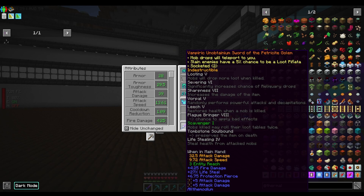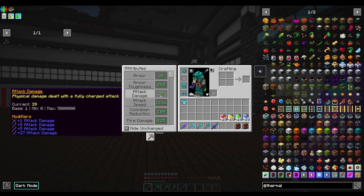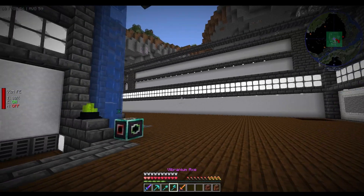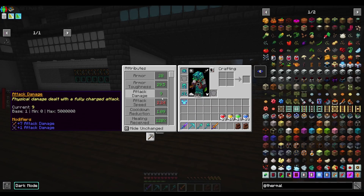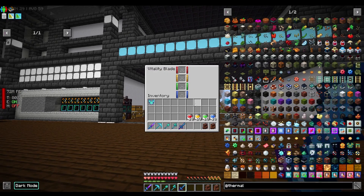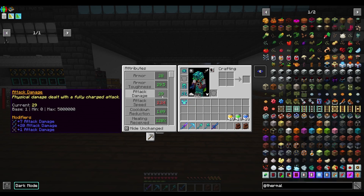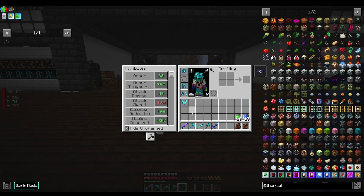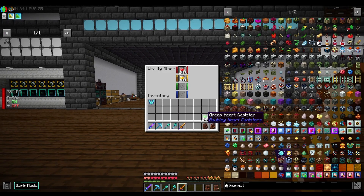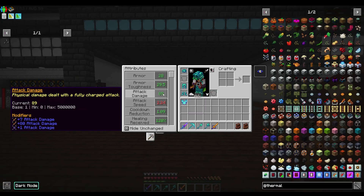Let's have a look at what the vitality blade does. At base it only does 9 damage, but if we shift-click and put in the heart canisters — the first tier brings it to 29. Next canister: 49. Then 69, then 89 damage! Wow.